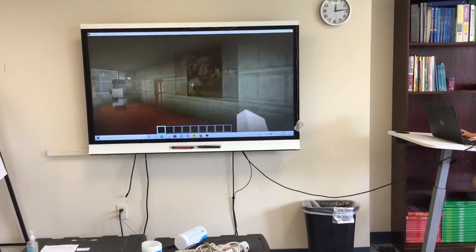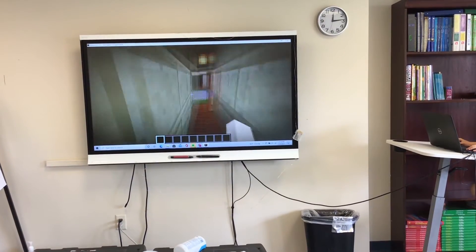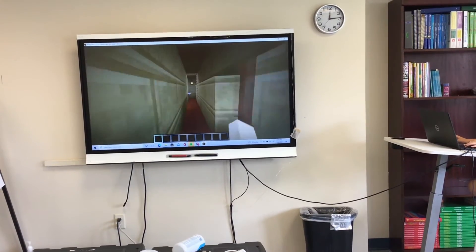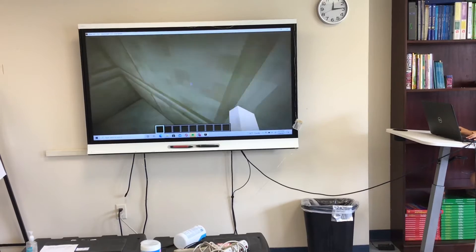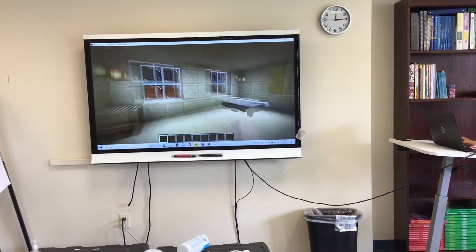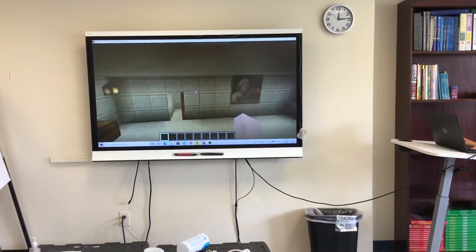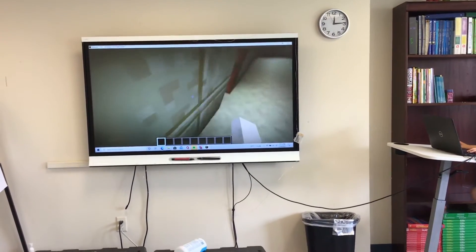Still nothing in the chest. And this is a door, and onto the second floor. This is the first room on the second floor — two beds, a table, and nothing in the chest.